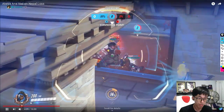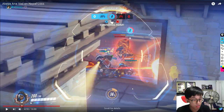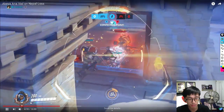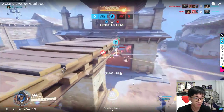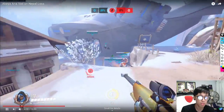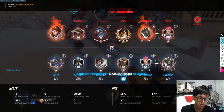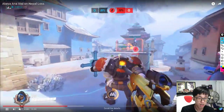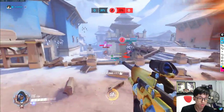Instead of biotic grenading right when graviton goes out, save it for what happens after — when the enemy Reaper and Brigitte actually push in toward the graviton. If you had saved your grenade, you could have used it at that very moment and kept at least Zarya alive. That's how important the biotic grenade is — you need to be very precise and specific about when you use it.